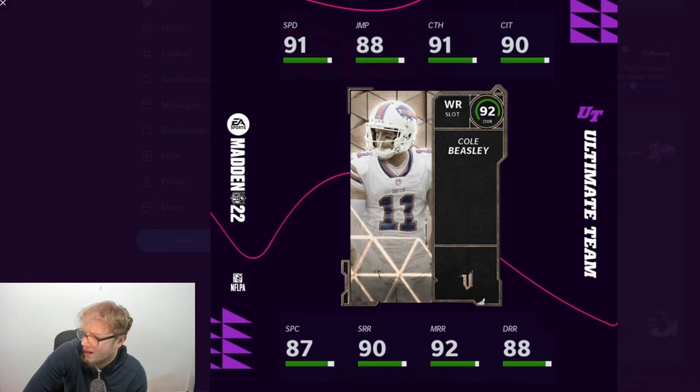Cole Beasley — he's played for Dallas and Buffalo. He's a slot archetype, which is not that bad, pretty cool. He's got 91 speed, pretty solid route running. It looks like a cool card, I don't really see anything wrong with it. Powered up: 92 speed; if you got a theme team, 94; if you got strat cards, 96. That's a cool little receiver right there.